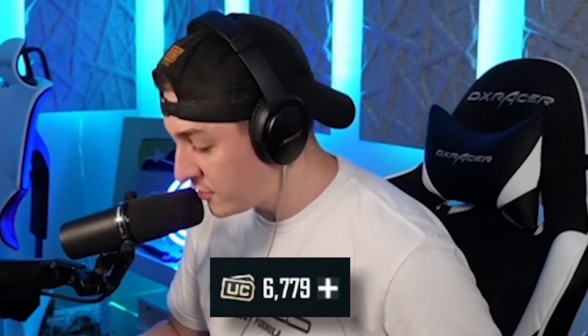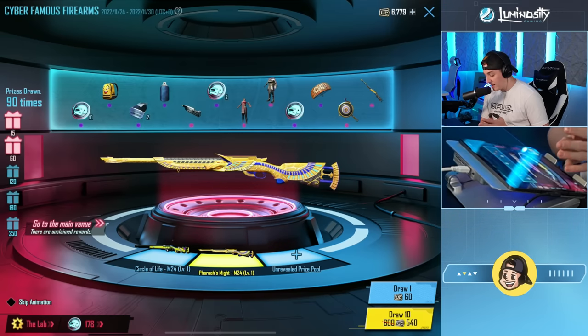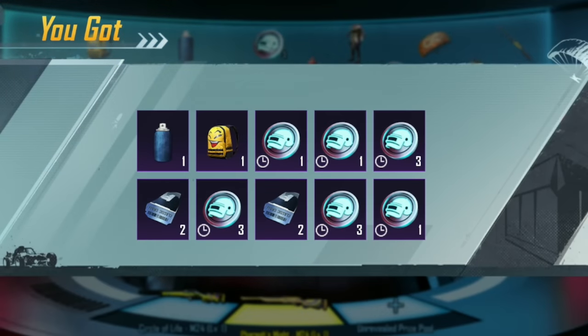Let's take our 6700 leftover UC and go into the cyber deals because there are some firearms I'm trying to get. I really want this Pharaoh's Might — I never got it. I got everything from the Pharaoh spin, but I never got the M24. Let's go. Bada bing, bada boom. Can we get it? No.